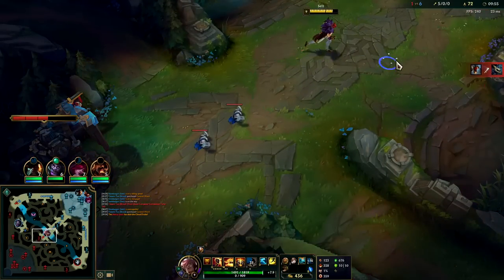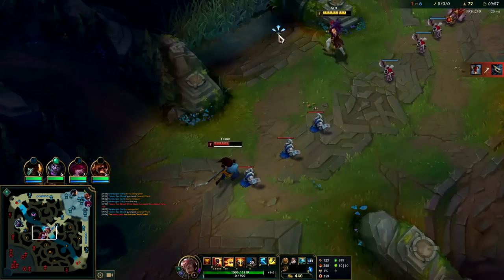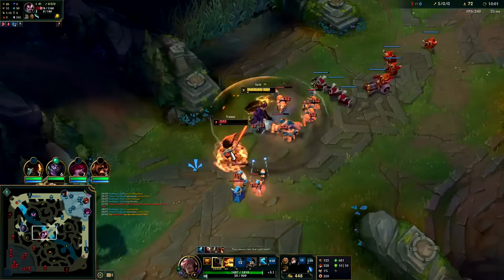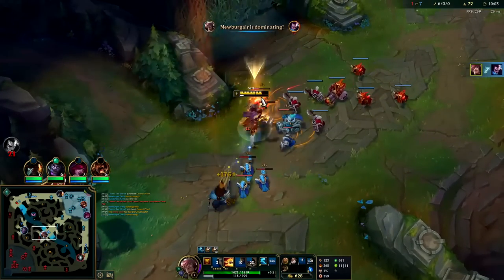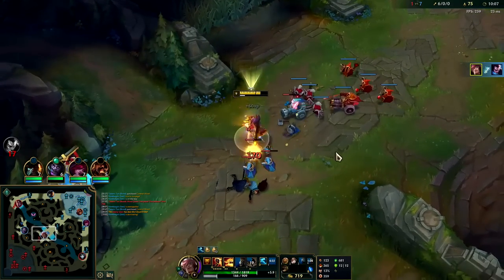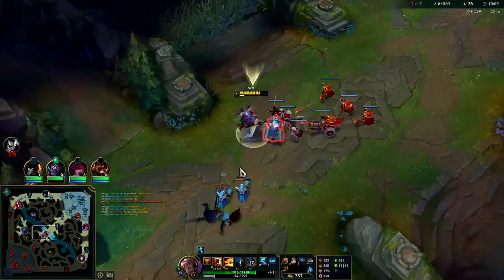Oh he's scared. I'll take a turret shot for that. Fiddlesticks could arm me any second here. I do have flash; I don't think he even has flash. Go on Stride Break and now we'll walk him down. If you don't need to use W, then don't — because they can flash it or potentially dodge it. It was better to just walk him down.